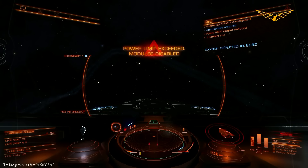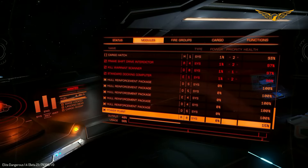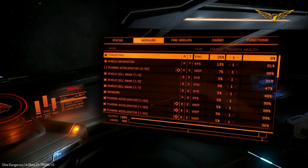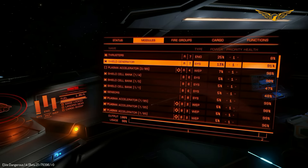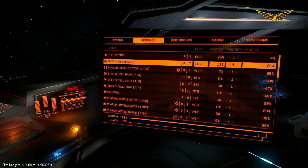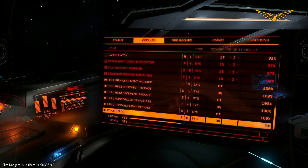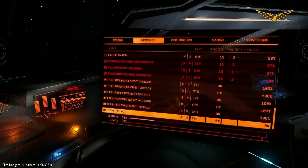But this is not the main reason why I attacked that Type 9. I'm trying to get my power plant down to 0% and actually see what's going to happen. As you can see, I'm at 15%, and pretty soon I'm going to be at 0%. There we go — I'm actually at 3%. Okay, so very soon I'm going to be at 0%. There we go.